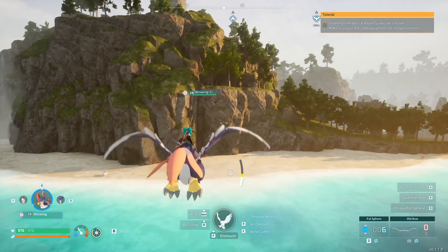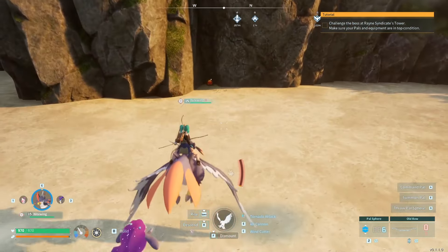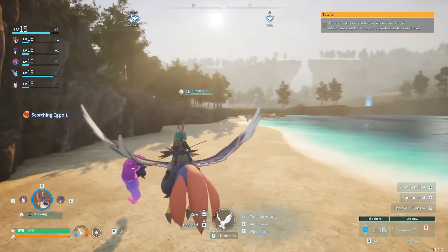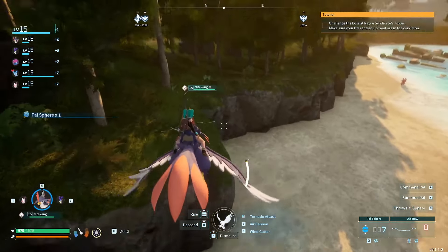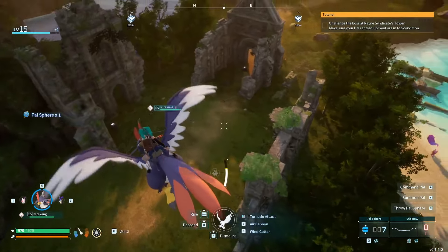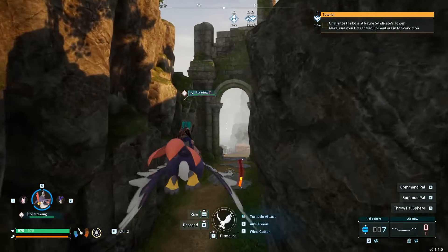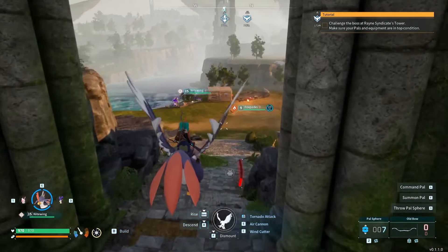This is a really good way to roam around, collect some eggs and collect some pals - this is fantastic. A scorching egg! I don't think we've seen that yet, so that's cool. We got a palsphere over here, don't mind if I do. We are back into this general vicinity. Another deer but I think we're good on deer now - and we're back at base!